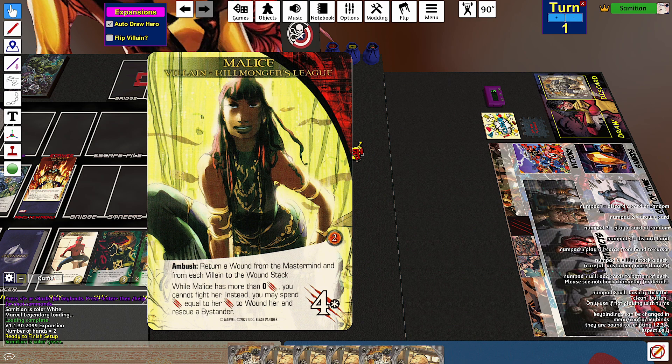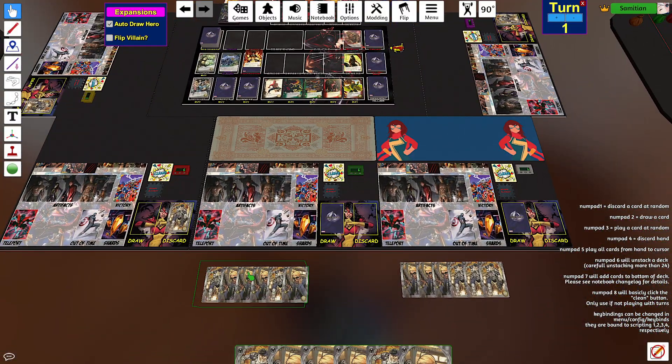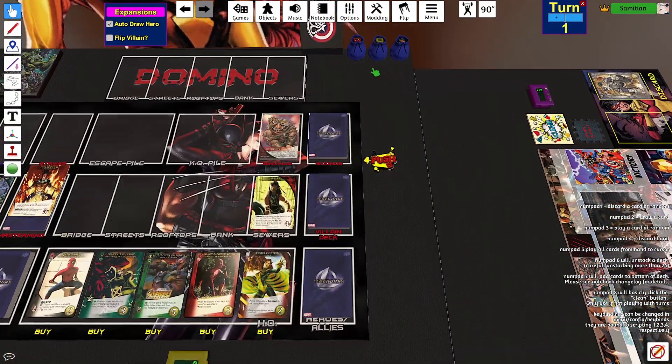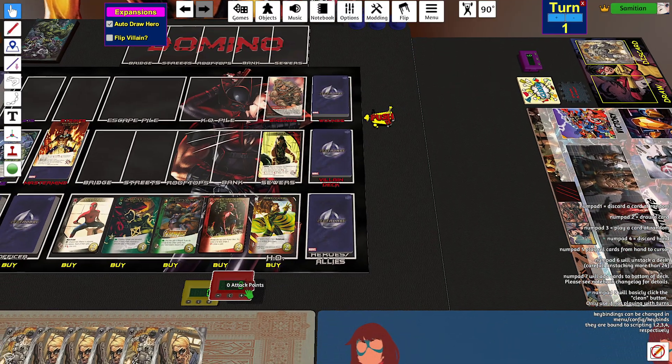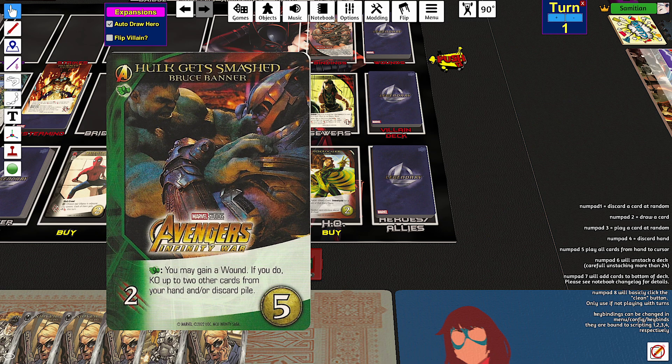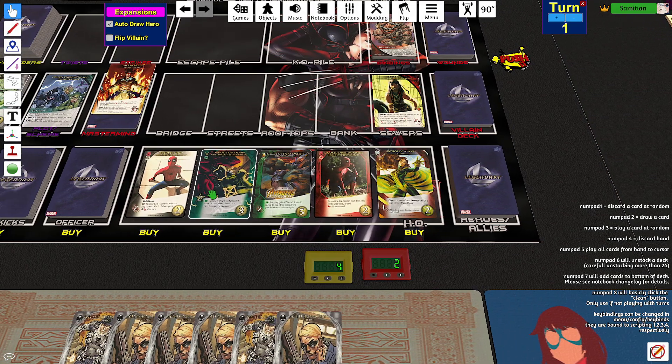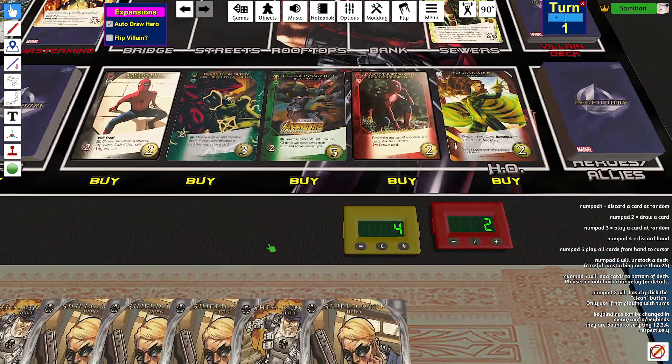Ambush: return a wound from the Mastermind and from each villain to the wound stack. While Malice has more than zero attack, you cannot fight her. Instead, you may spend an attack equal to her attack to wound her and rescue a bystander. So I've got a 4-4 and a 3-5 split. There is a 5-cost in here that I can take. Probably taking these two on the right, assuming I don't get screwed over by a twist coming out.